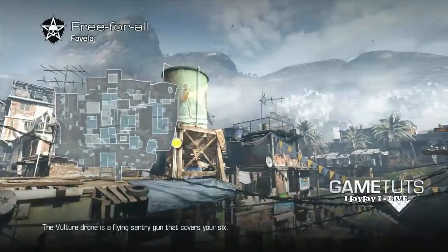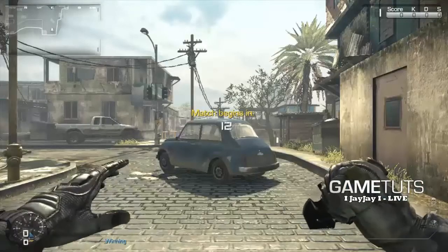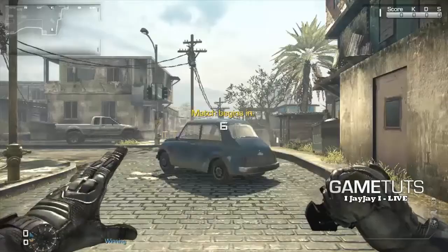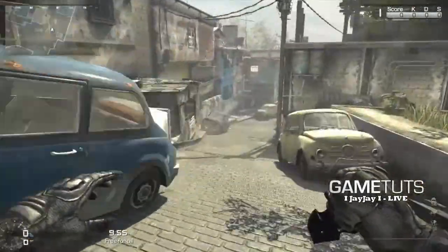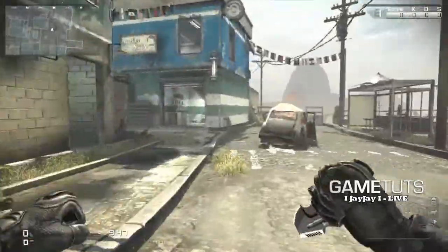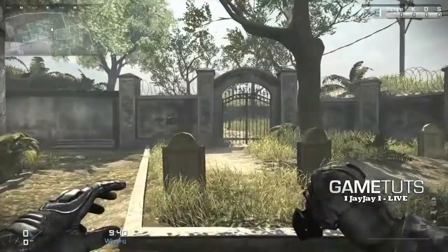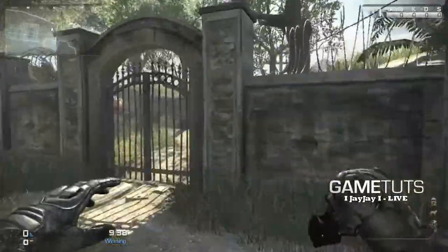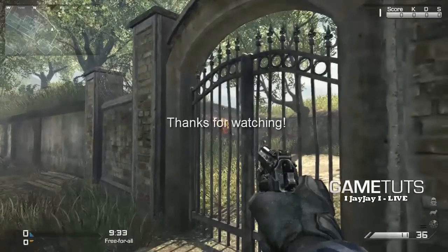You'll find egg number four on the map that has come back from Modern Warfare 2, Favela. Just like on Departed in the graveyard, it would be in the graveyard here as well. Once you get to the graveyard, just come right back here behind the fence and you'll see it there. There's egg number four — all four eggs for you.